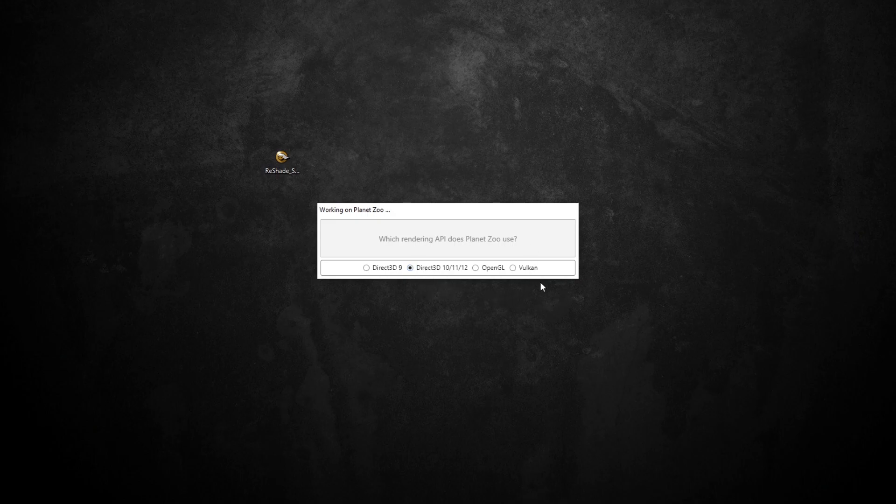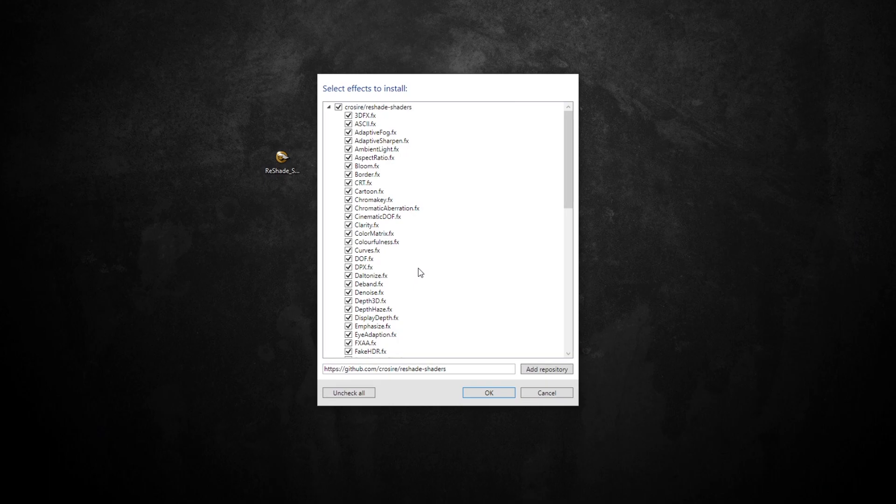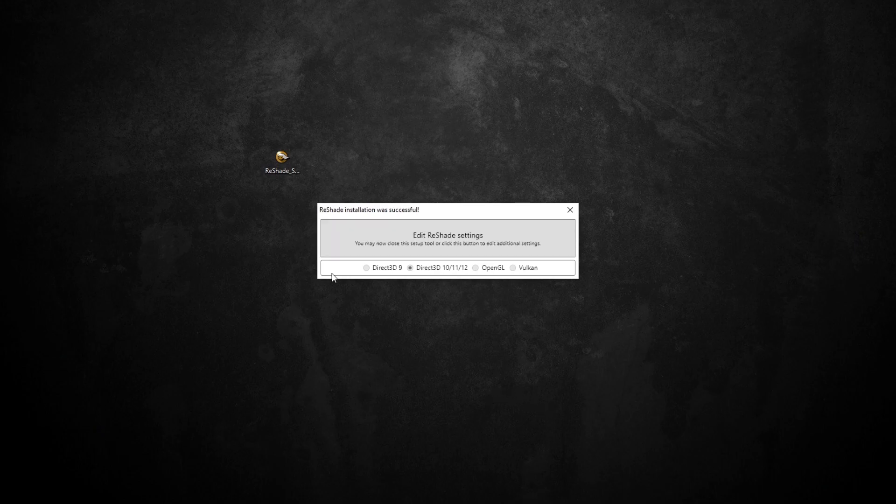When you get to this prompt, go ahead and click on Direct3D even though it's already checked for you. It's not super obvious what you're supposed to do since there's no next button, so just click on it. When you get the next dialog just click OK — this installs all of the different shaders — and then you can see it is successful. Before you actually launch Planet Zoo, make sure you go ahead and close this out.